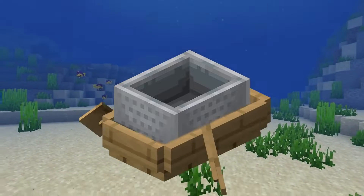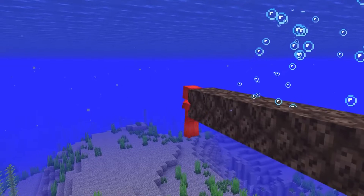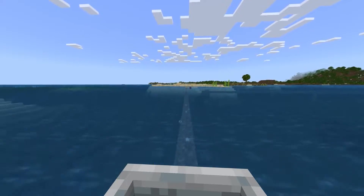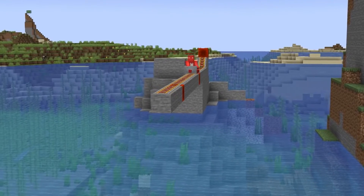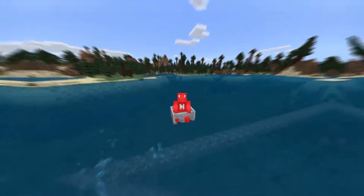Have you ever thought of using a minecart as a boat? As it turns out, it is possible. If we drop our minecart track into a row of soul sand bubbles, we can effectively bounce across a body of water without any rails — which is a lot cheaper than building a full track across the ocean. And not only that, we're also sure to have a good time while we ride it.